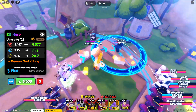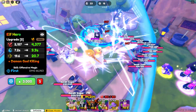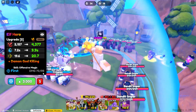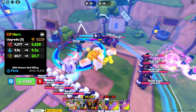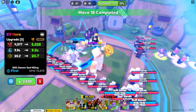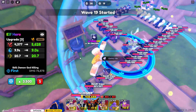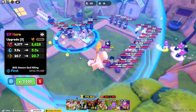This attack isn't really that great. Next is Demon God Killing — same size A. Damage went up to 4300, SP is 9.9, range is 20.7. That is a way better looking attack.